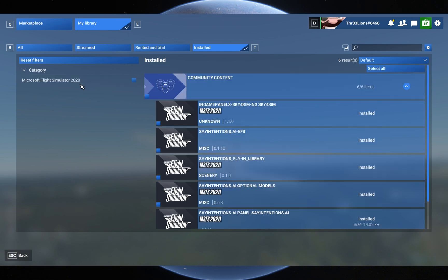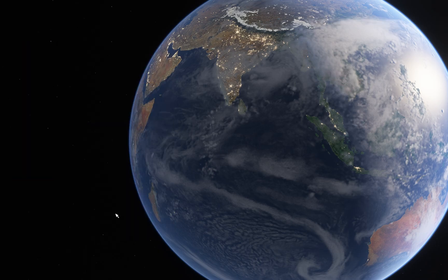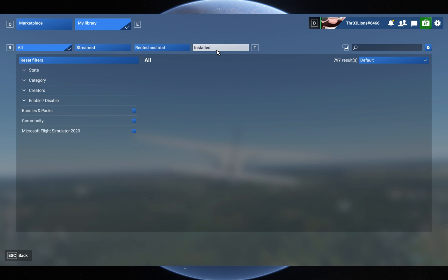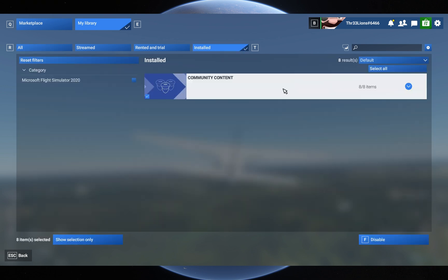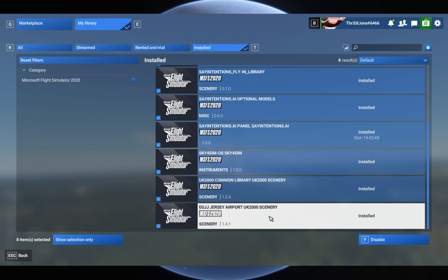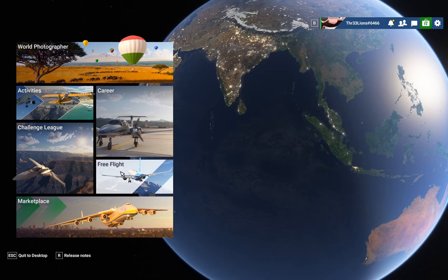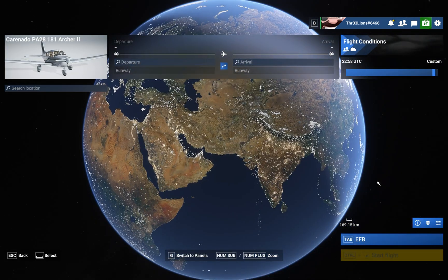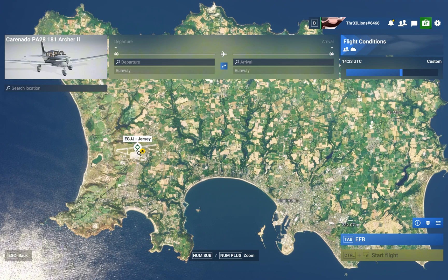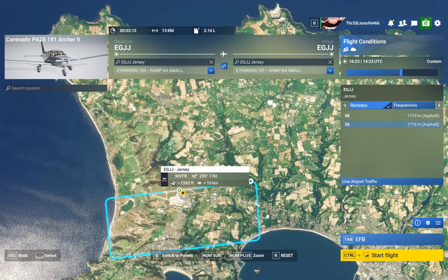We drag both files into the community library, then close Flight Simulator and reopen. Go back into the marketplace and we should see that they're both now installed. Find the airport that we've just installed, set it as departure, and start the flight.